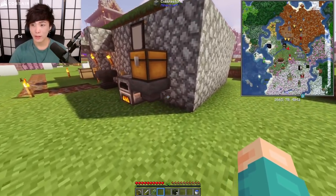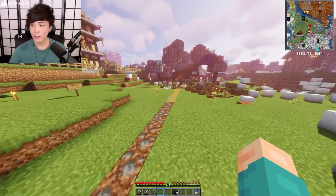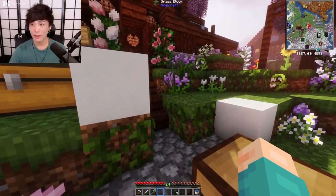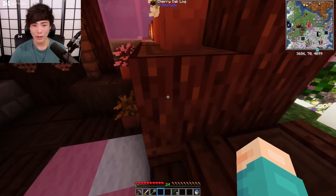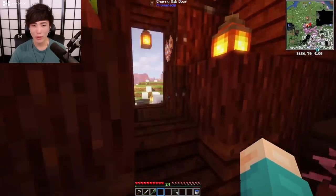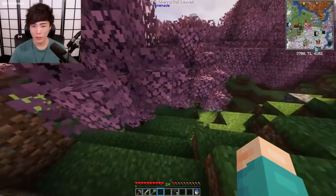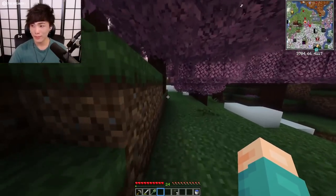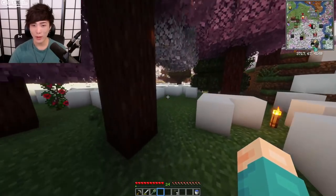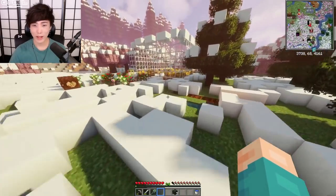We definitely have a lot of sugar cane but we need leather and I just don't know where to find it. Wait, there's a cow in the southern area - this is cooking anyway, let's go get the cow. There's a mod that shows a map so I can see there's a cow right here that we could just kill. According to the map it's right around here somewhere.